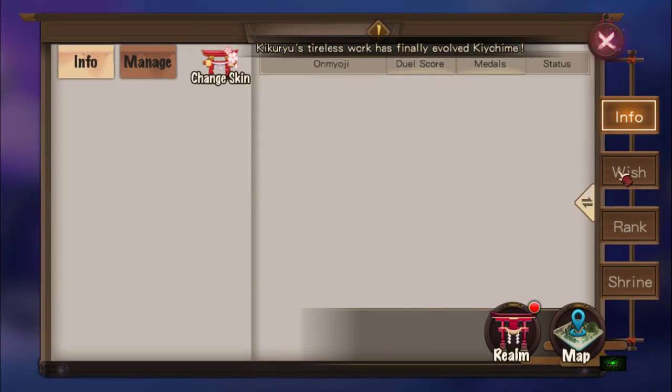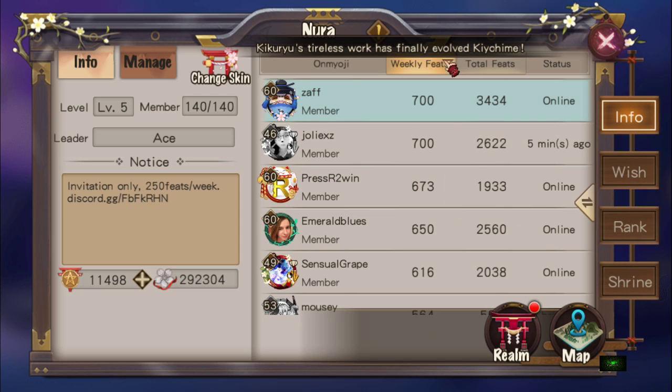Now you can see my feats for the week is 700. So 700 is achievable. If you do not have jade to donate, it's fine — you can still get 350 weekly feats.